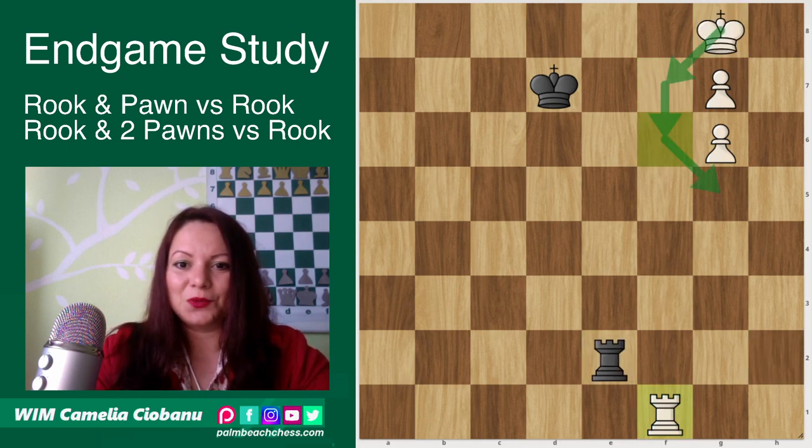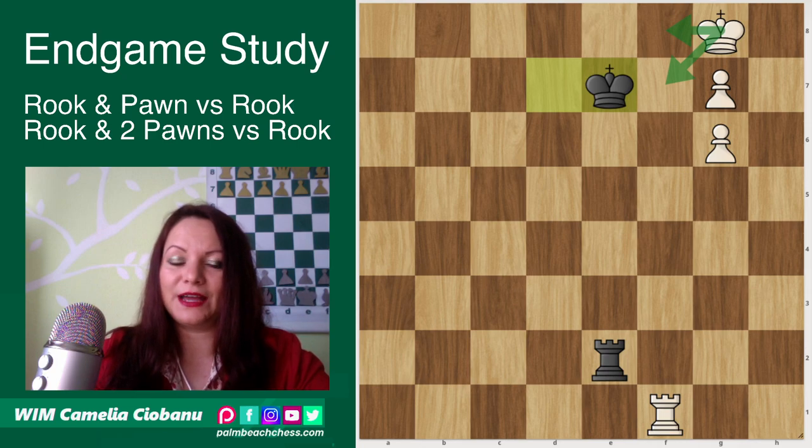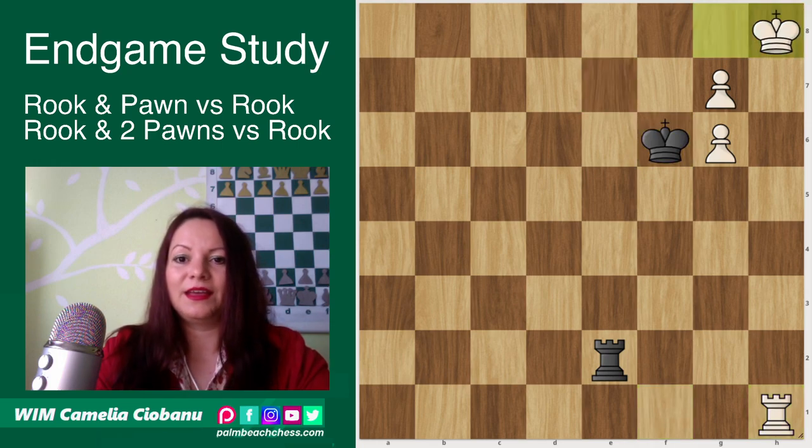So what is black going to do? He will bring the king, not allowing the king to go out on the f-file anymore. But now white will simply cover the king on the h-file. So black's rook can't go on the h-file anymore. Whatever black does, white will simply move the king and then promote.